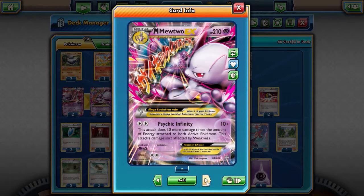This Mega Mewtwo EX Psychic Infinity attack does 30 more damage for the amount of energy attached to both active Pokemon, plus the base 10. So it's almost like the same attack as the Delphox before — obviously it only works with the active Pokemon, but it is the same theory, the same concept behind the attack.